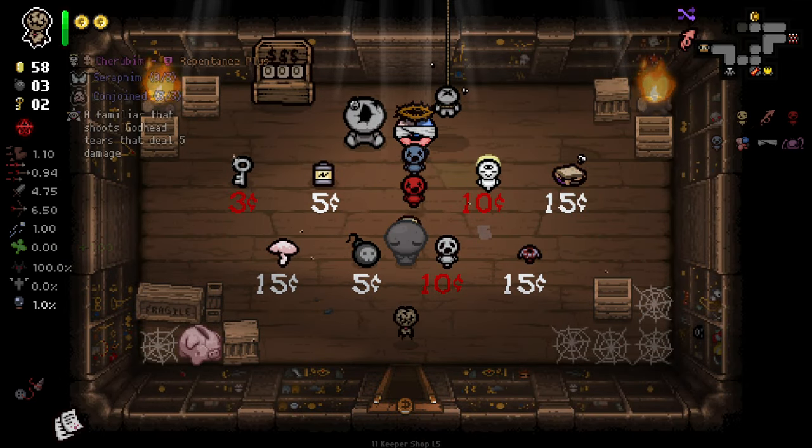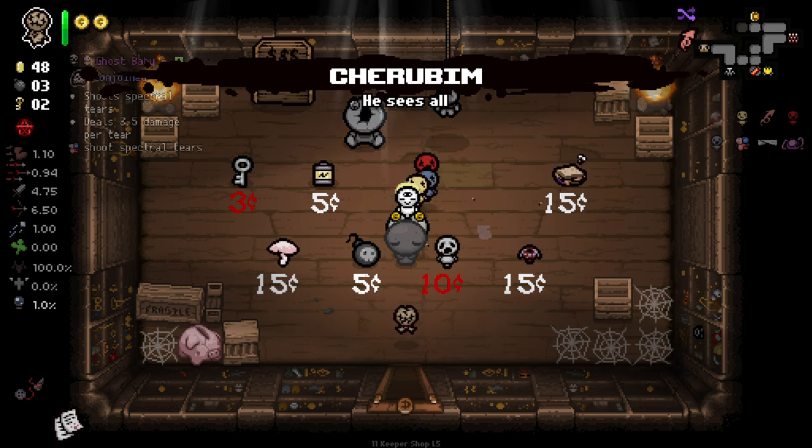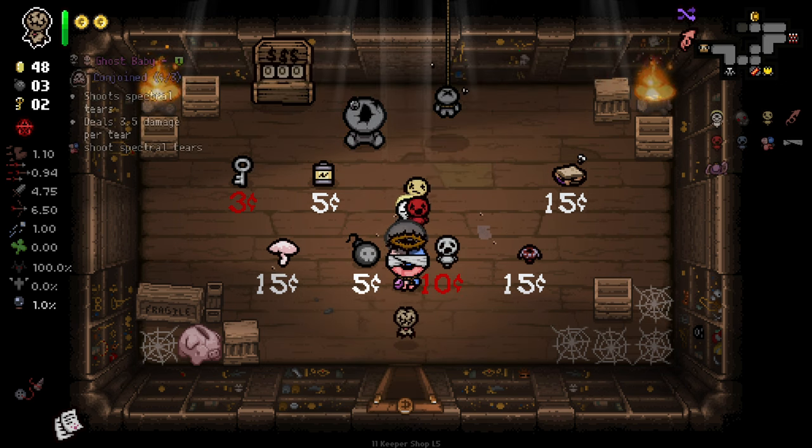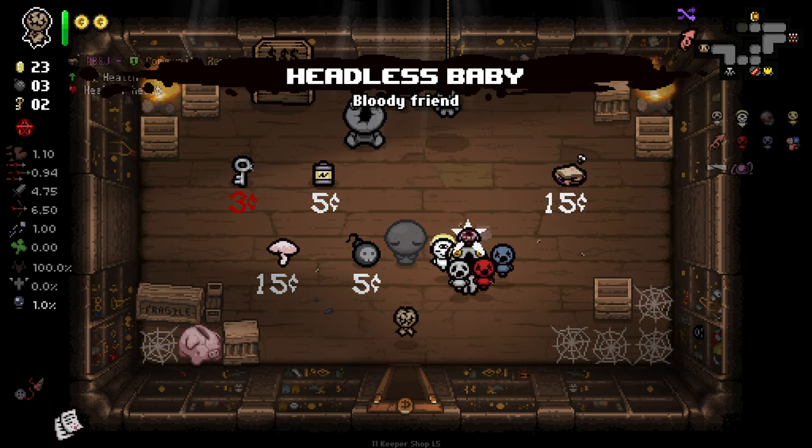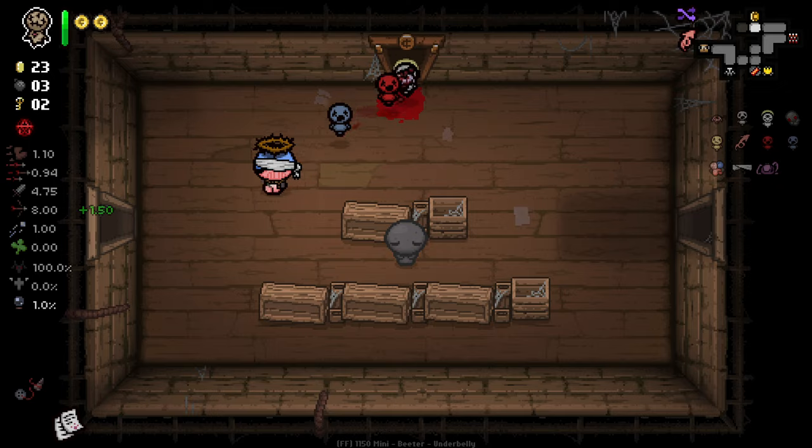We've got Cherub, which is God Headshots — very nice. And then we've got Ghost Baby, which is going to fire Spectral — very nice. And then we've got Headless Baby, which is going to mean the player leaves a blood trail. All very, very nice. Good stuff.